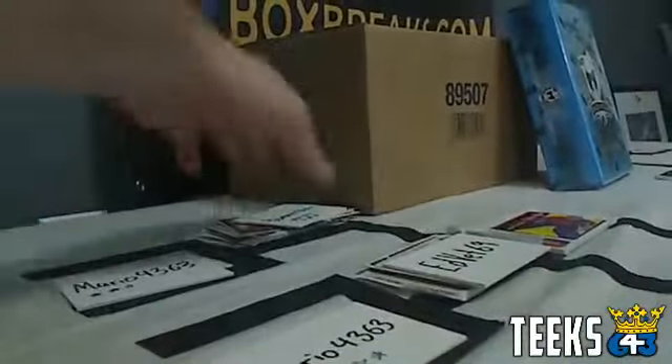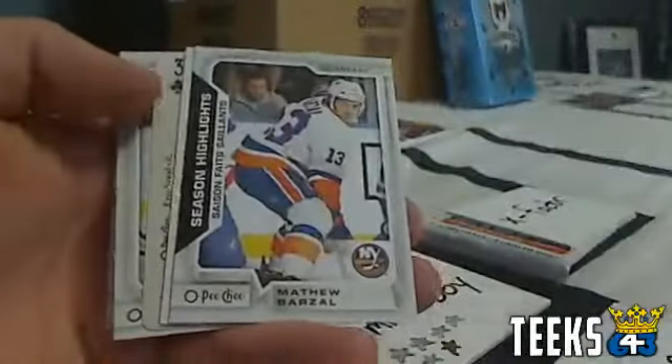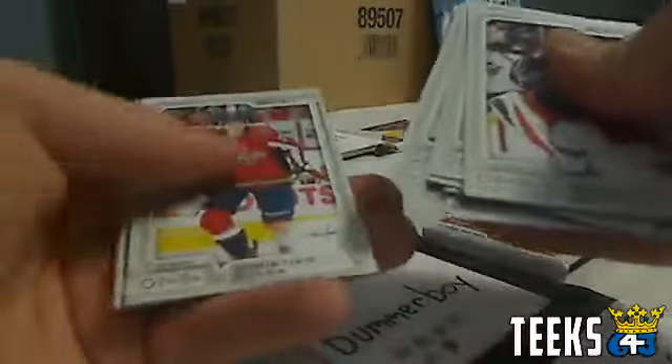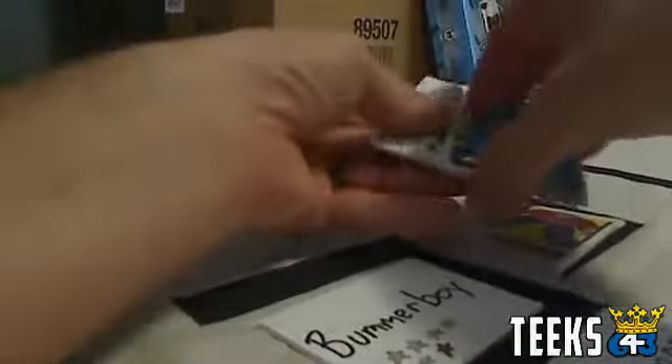Moving on to rookie X-Factor against Bummer Boy. X-Factor pulls card number 28 Mark Stone — that'll be tough to beat. Bummer Boy tries but gets a 64 Sean Curley. X-Factor, congratulations on your first Pack Wars tournament win! His hits include season highlights of Matthew Barzal, a Jacob Vrana Washington Capitals card, a playing card Eric Stahl OPC three of clubs, a marquee rookie of Warren Fogle, and a Jordan Eberle New York Islanders card.